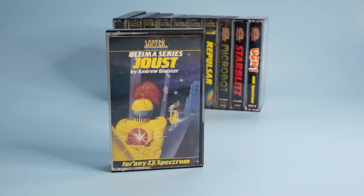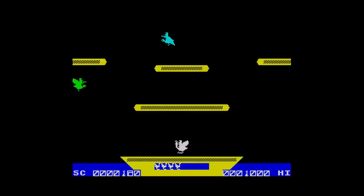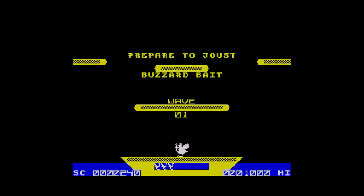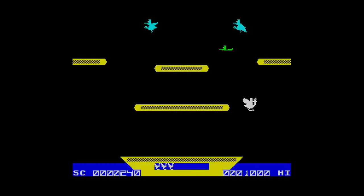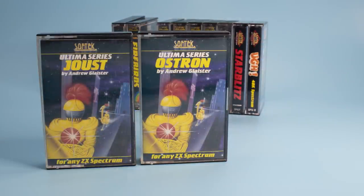Next is Joust, code SOF SUS002, also part of the Ultima series — a version of the arcade game of the same name. You control an Ostron and have to destroy the Shadow Lords by hitting them from above. Unlike the arcade version they don't drop eggs when destroyed, which is a shame. The graphics are okay and sound is adequate, but without those eggs it's less of a game. The game had a rapid name change, appearing as Ostron in August 1983 with the same product code, presumably due to a legal problem using the name Joust.